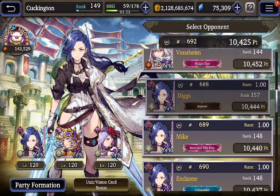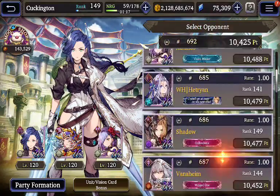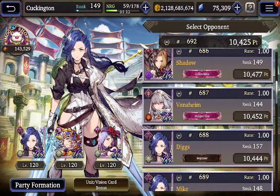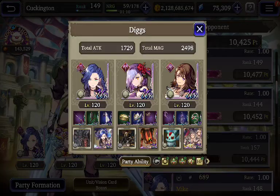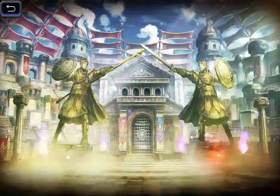Oh dude — is it really Diggs? He actually doesn't have a bad-looking squad. He's kind of got a weird build though — like, he's got a lot of different resistances all over the place. You know what? Let's just kill Diggs here without even taking anything.